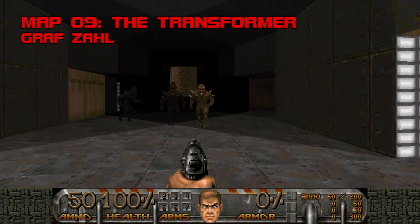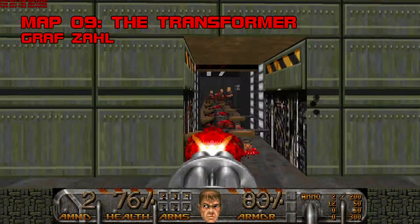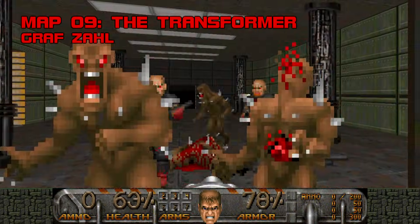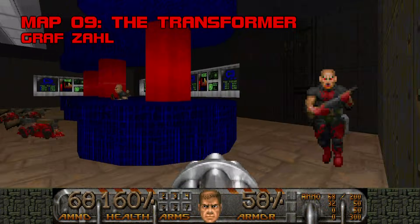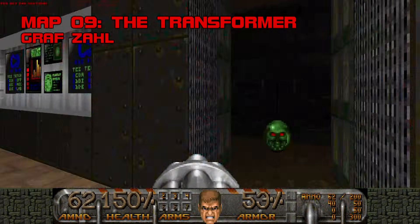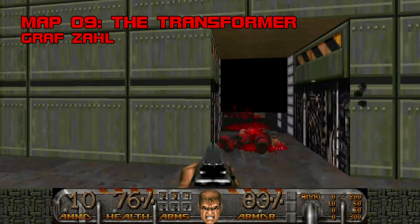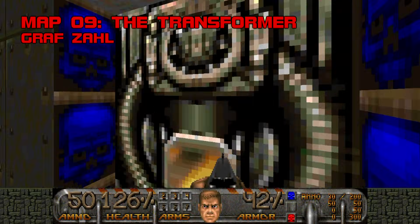Map 9: The Transformer, also known as the Shotgunner map. No really — out of 80 monsters, 56 of them are shotgunners. The name of the game is Find the Secret Chaingun or Die A Lot, because you'll have minimal ammo to deal with the imps pouring in at the start. Get past the opening and the level pretty much finishes itself. I'd normally wince at Graf Zahl's placement of six secrets in a map that takes less than four minutes to finish, but today I learned he's one of the minds behind ZDoom, so he gets a pass. The Transformer is an odd duck. Grade C-, difficulty D+.